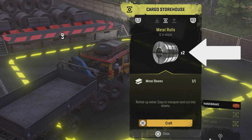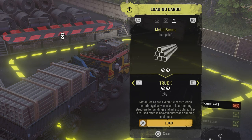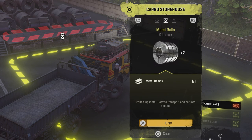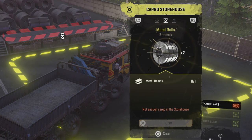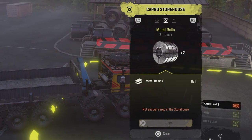The storehouse is showing metal beams because I've just unloaded one there. I could load it back on if I wanted to, but I want to create metal rolls. It looks like it's a straight one-for-one, so if I craft — yeah, I'll have two in stock. So one metal beam gives you two metal rolls.